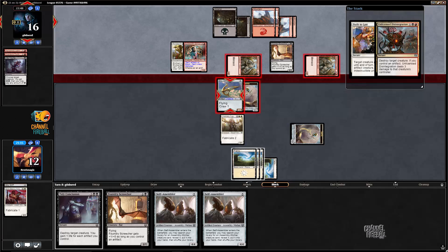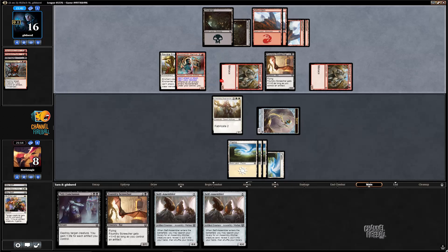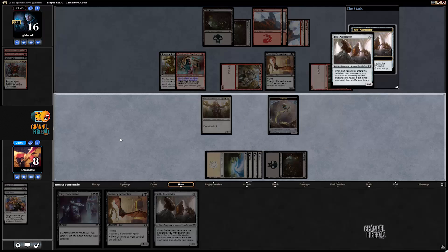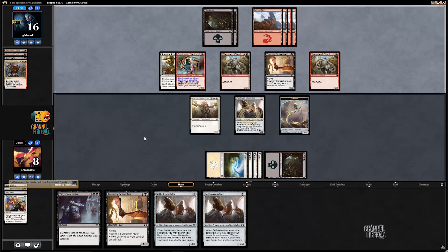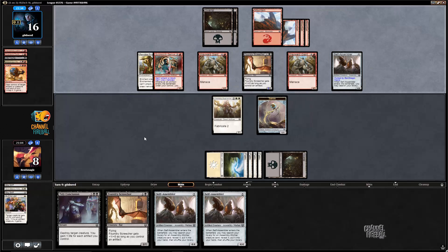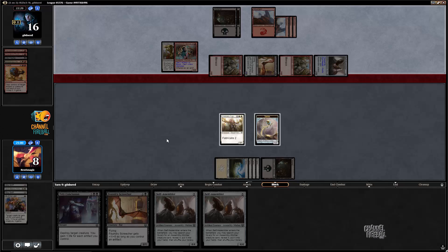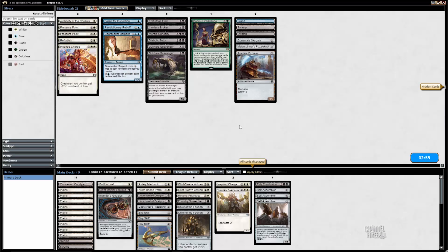They already played three removal spells. They have unlicensed disintegration — that's really bad for us. Definitely could have went for the triple block, it might have been right. Maybe the opponent would have used the disintegration and we could have responded with build to last. Now I think we're just dead — those two have menace, can't block the flyer. It was a tough spot to win if they had that, so I chose to make the play that I thought was just best if they didn't have that.